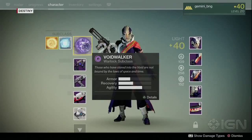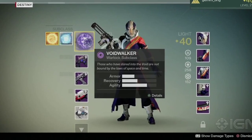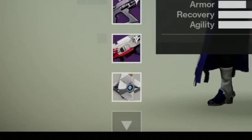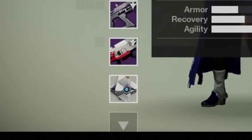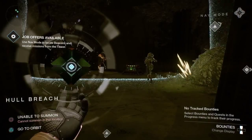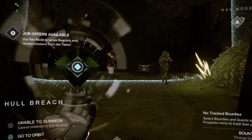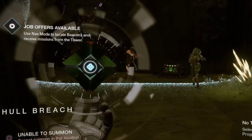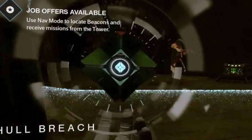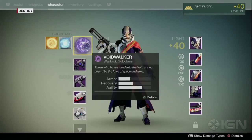Next up, the Ghost appears below the Suros-inspired rocket launcher. For the Ghost to appear in the character menu like this suggests it'll be more frequently accessed, pointing to Ghost skins or even Ghost voices that you can change or modify somehow. A green Ghost skin was seen in the 'No Legend is Safe' trailer — though I think the Ghost just looks green because it's in green lighting. You can test this yourself by pulling out your white Ghost in the Hive arena of the Prison of Elders.